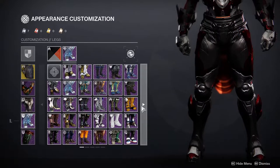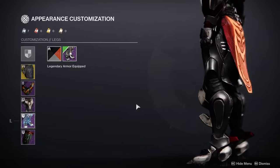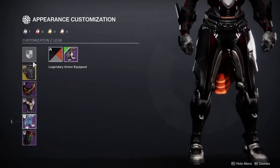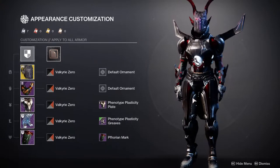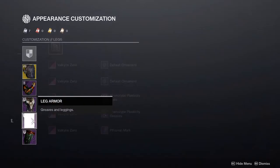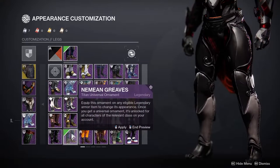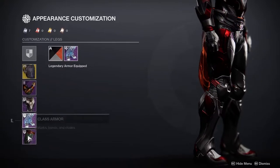I could have gone with a few other ones, specifically the Phenotype boots — there are ones here and one here, and I think that would have looked fine. But I have a personal rule: I don't like to combine the chest piece and boots from the same set, because at that point it just looks like you're wearing a full armor set. That's really why I chose the Frost Strike Greaves — just to get the little horns down there.